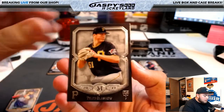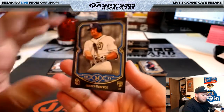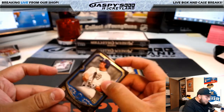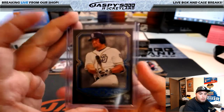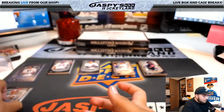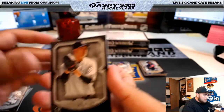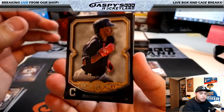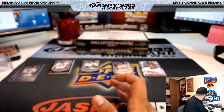Dansby Swanson, Tyler Glasnow, and Johnny Bench right here at the top. We have a Hunter Renfroe, 81 of 150, for the San Diego Padres, going to last-spot mojo Dennis. Also: Matt Kemp, Carl Yastrzemski, Kenta Maeda, Justin Verlander, Tanaka, Francisco Lindor, Steven Strasburg, and Robinson Cano.